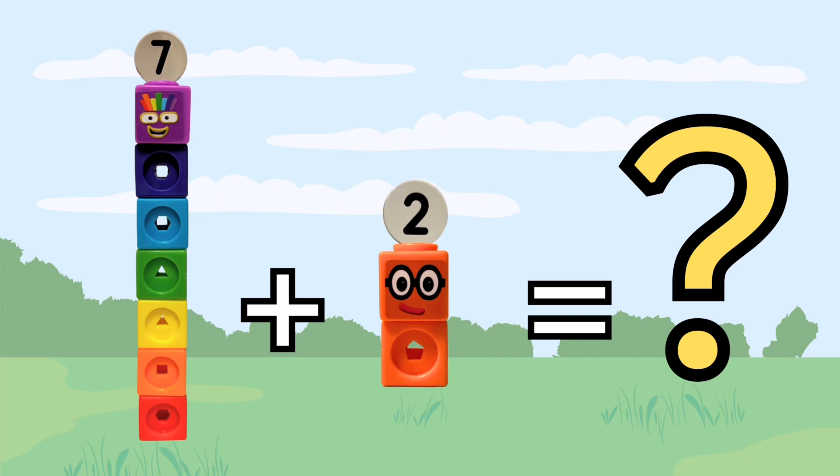Alright kids, here's the next challenge. When we gather seven blocks with two more blocks, what do we end up with? Can you guess? Seven plus two equals nine. Let's uncover the answer together.